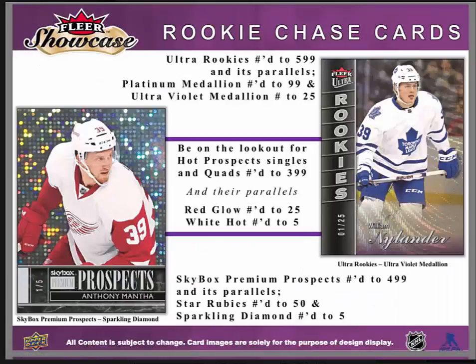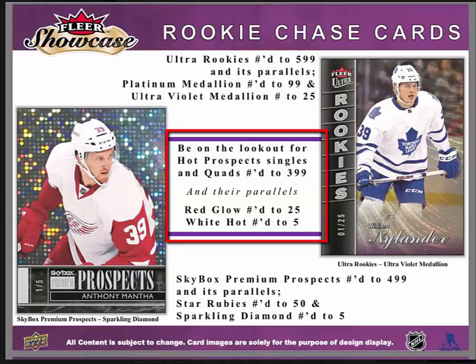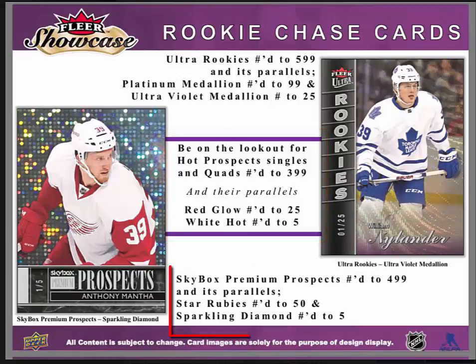Rookie chase cards include Ultra Rookies numbered to 599 and their parallels — Platinum Medallion numbered to 99 and Ultra Violet Medallion numbered to 25. Watch for Hot Prospects Singles and Quads numbered to 399 and their parallels, red and white numbered to 25 and 5 respectively. Skybox Premium Prospects are numbered to 499, with parallels Star Rubies numbered to 50 and Sparkling Diamond numbered to just 5. Some great rookie chase cards in FLIR Showcase.